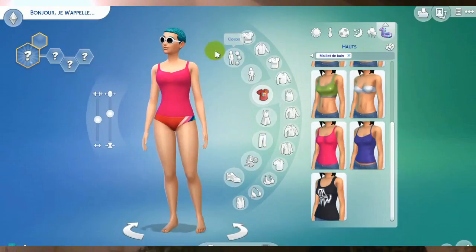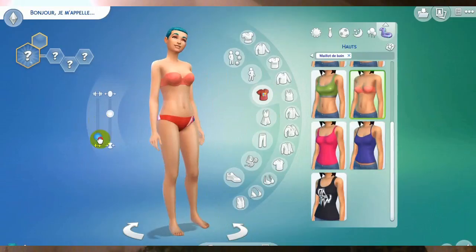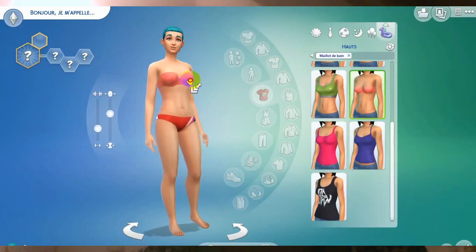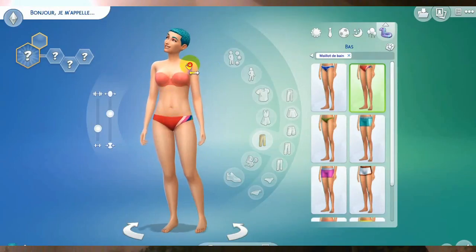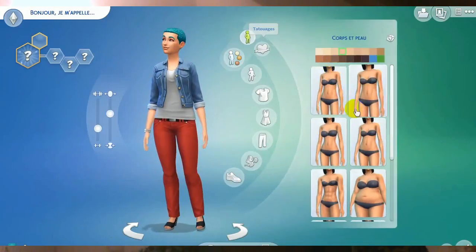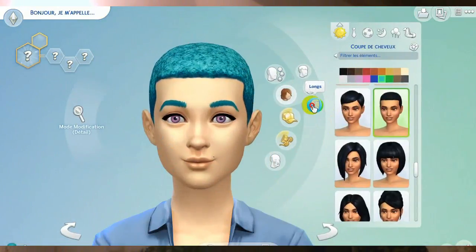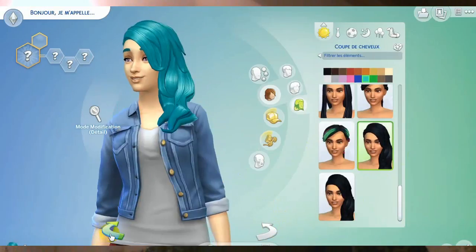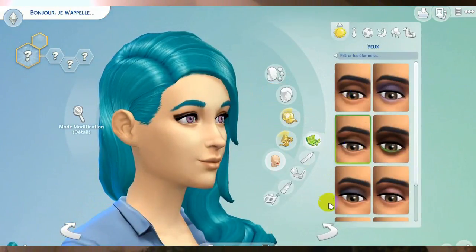Oh, she looks fun like that. She's not gonna have short hair. I like it, but she's a unicorn girl, so she needs long hair. I already know what hair I want to use with her. Yeah, those ones — I love them. Unicorns, we love them. She's a cute unicorn.